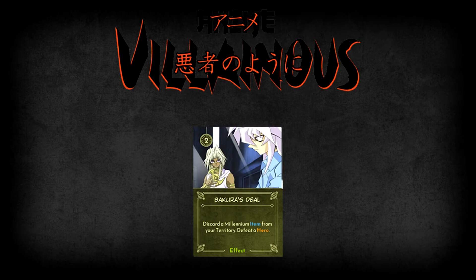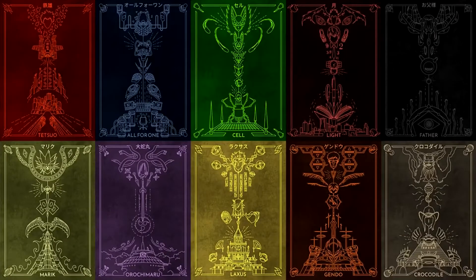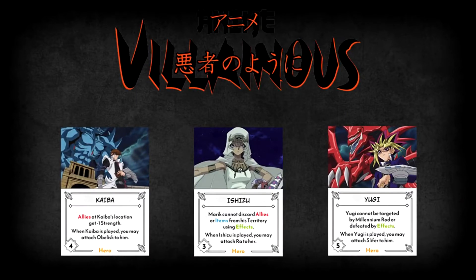Another important card in Marik's deck relating to Millennium Items is Bakura's Deal. To play this card, you have to discard one of your Millennium Items from your territory, but it lets you immediately defeat a hero — and this does count as defeating, so it would let you take a god card from a god card holder. However, this method won't work against Ishizu and Yugi, but it is a good option to defeat Kaiba. Ishizu's ability prevents Marik from discarding allies or items from his territory using his effects, so since Bakura's Deal involves discarding an item, Marik can't use it when Ishizu is in play. Yugi, meanwhile, cannot be targeted by Millennium Rod or defeated by effects, so the only way to deal with him is by vanquishing or clashing. Since Yugi is 5 Strength, the odds of Marik being able to clash with him are almost 0 unless he has all the god cards and Millennium Items attached. Kaiba's ability gives all allies at his location minus 1 Strength, making it very difficult to vanquish Kaiba using your allies — but it makes him a prime target for Bakura's Deal.